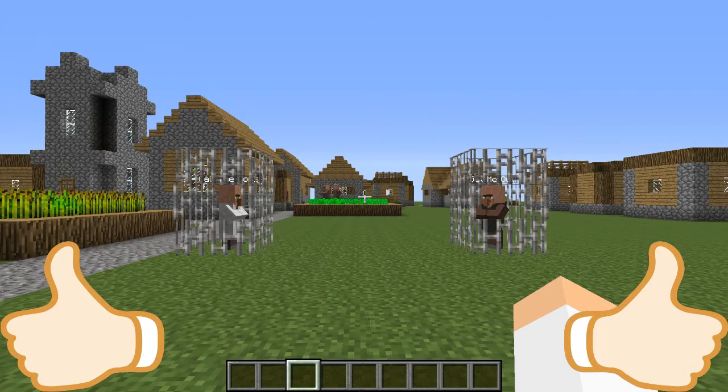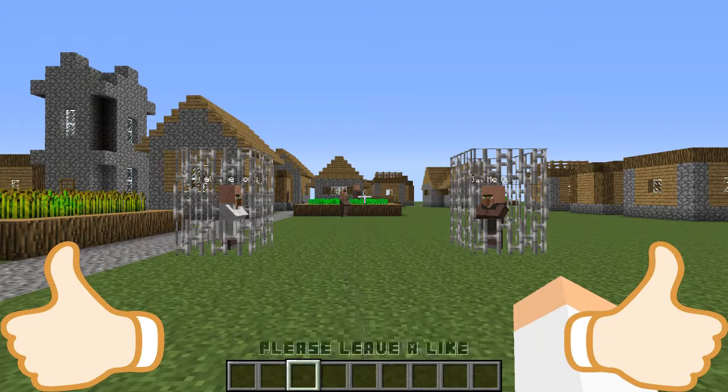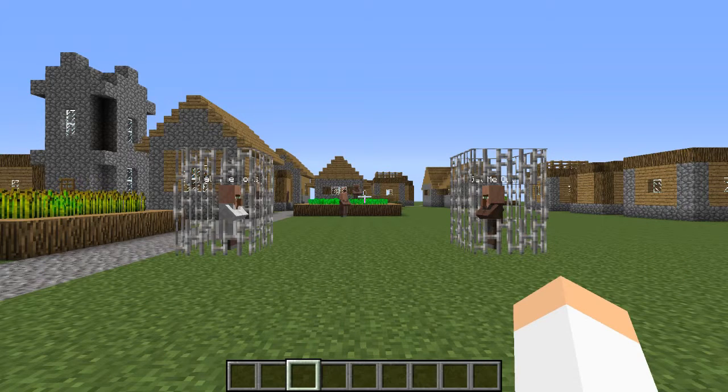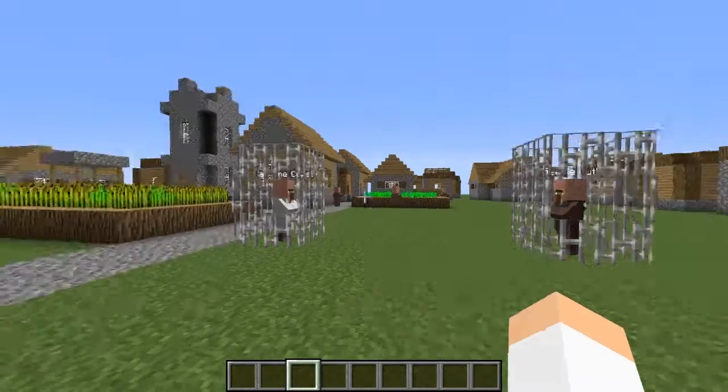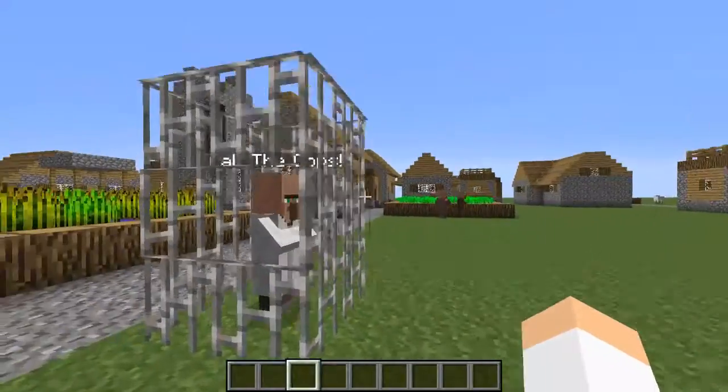Hey guys, what's up, PRWolf here, and today I have another P-Dog Mods for you. This one's called the Villager Trading Info Mod, and it's a pretty awesome mod that just adds in a very simple feature that can enhance Minecraft and make it easier for you. Basically right here we have our two willing participants who have agreed to gain these cages in order to show off this mod for you guys.